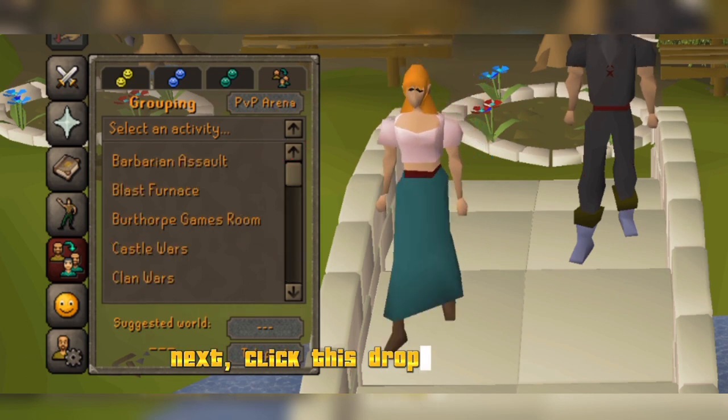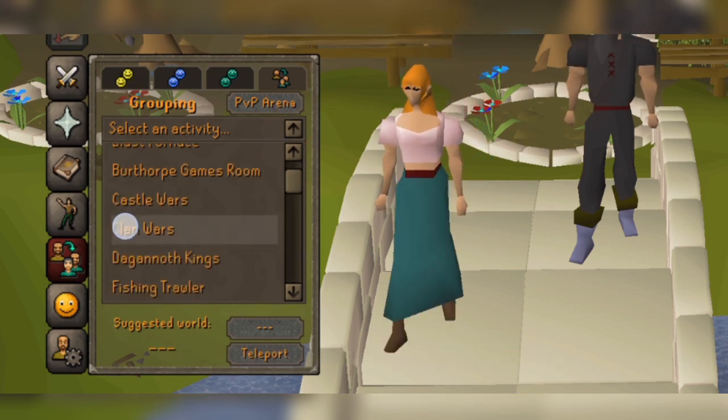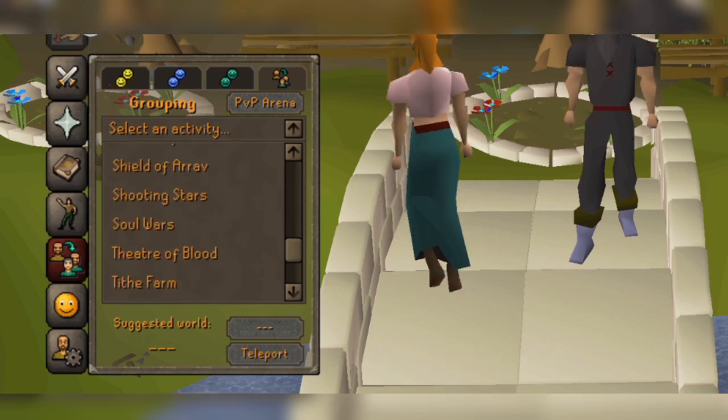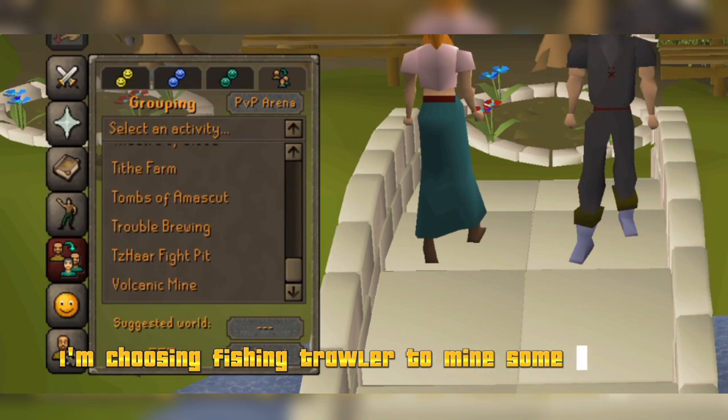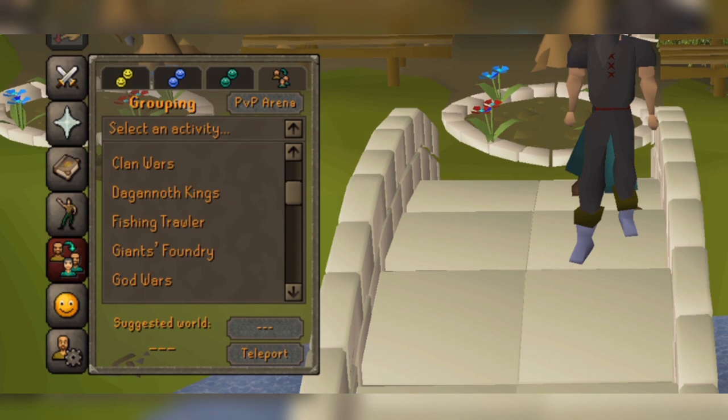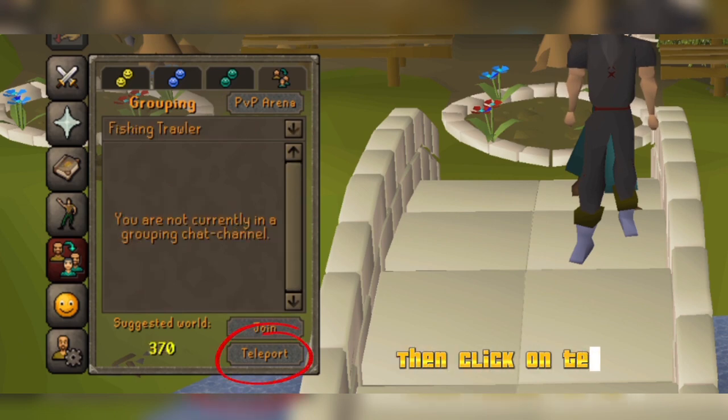Next, click this drop-down menu. Choose your minigame location. I'm choosing fishing trawler to mine some iron ore. Then click on teleport.